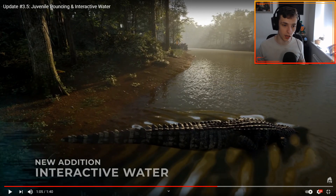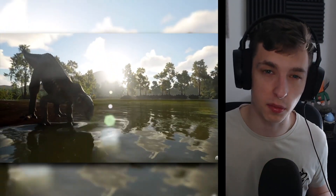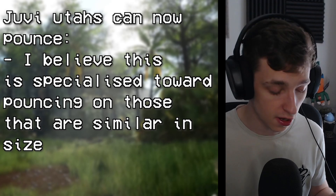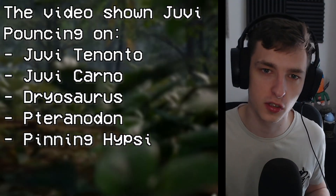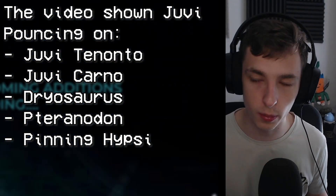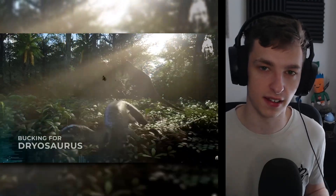Now I'm going to quickly go over and recap everything. We see new interactive animations for the Utahraptor and juvenile Utahraptors — you can now pounce on juvenile dinosaurs like Tenontosaurus, and as a juvenile Utahraptor you can also pounce on Carnotaurus. The younger juvie Carnos — it'll be amazing to see what baby Utahraptors can do. I'm wondering if there'll still be a size threshold, since a brand new baby dinosaur probably won't be as powerful a pouncing machine as the adults.